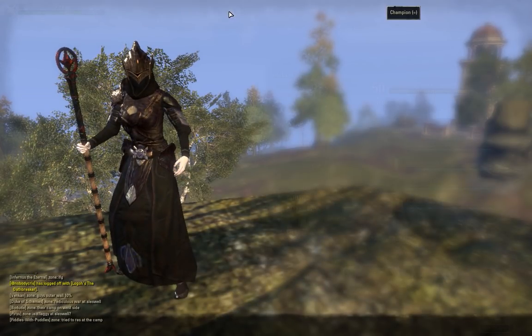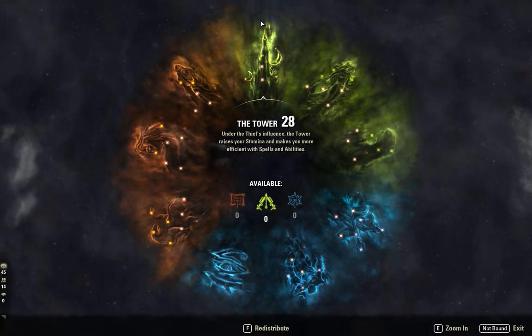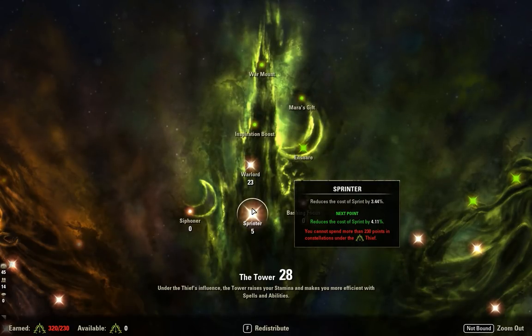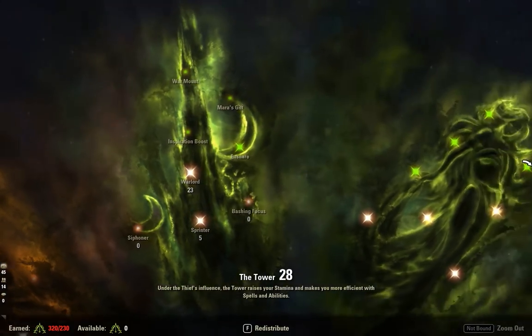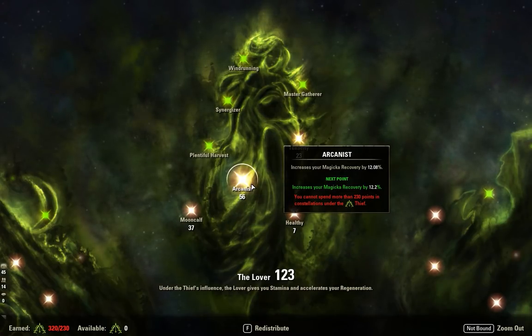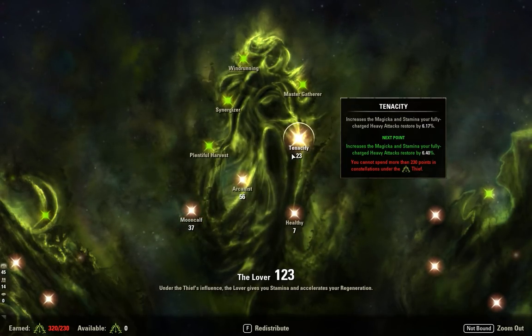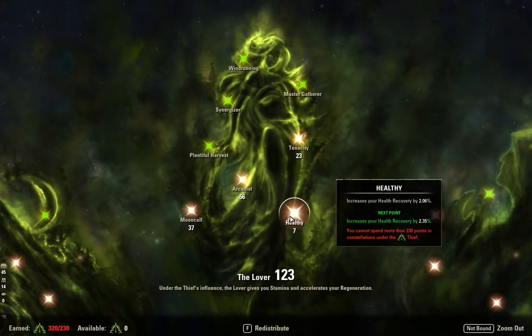Let's do the champion points. We're going to start in the Tower Tree: 23 Warlord and 5 in Sprinter — we need to break free and we need to sprint in PvP. In the Lover Tree, we've got 56 Arcanist with a big focus on Magicka Recovery, 37 Moon Calf for some Stamina Recovery since we are in PvP, and then 23 in Tenacity to increase the amount of resource our heavy attacks return — especially useful since we're running the Resto Staff which returns so much resource. And we've got 7 in Healthy just to use up some remaining points.